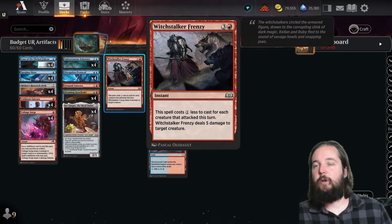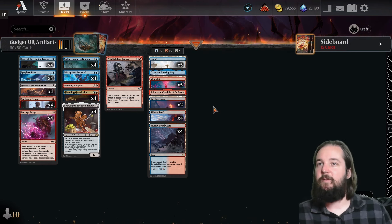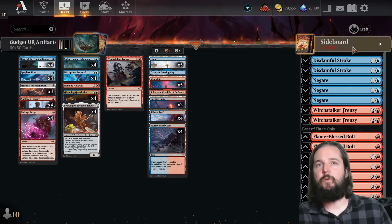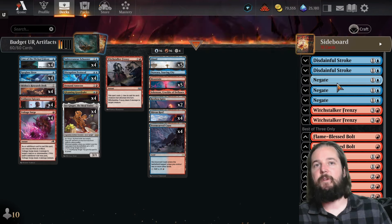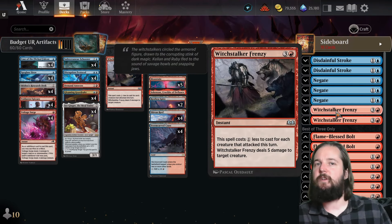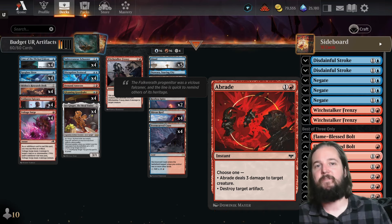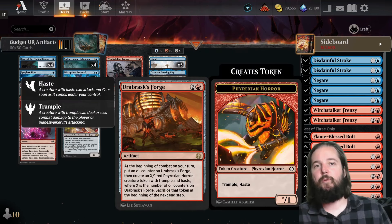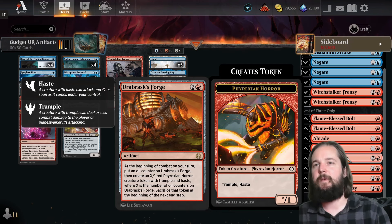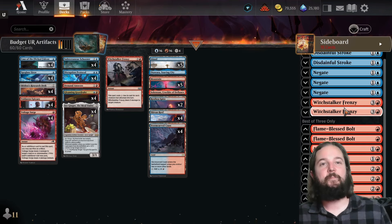We have one Witchstalker Frenzy for a little bit of point removal. It is a fair amount of rares, but the reason it's labeled as budget is because the paper price of the deck is quite cheap. It is a best of three list, so the sideboard has two Disdainful Strokes, three Negates for control matchups like Sunfall and Domain, two more Witchstalker Frenzy, Flame Blessed Bolt, Braid for additional removal or artifact hate, and Urbrask's Forge for late game inevitability — for a total of four Witchstalker Frenzy across the list.